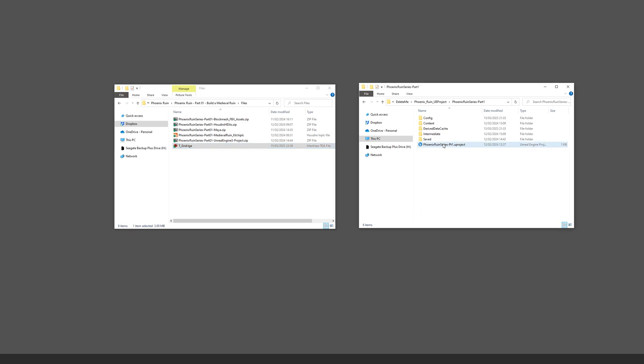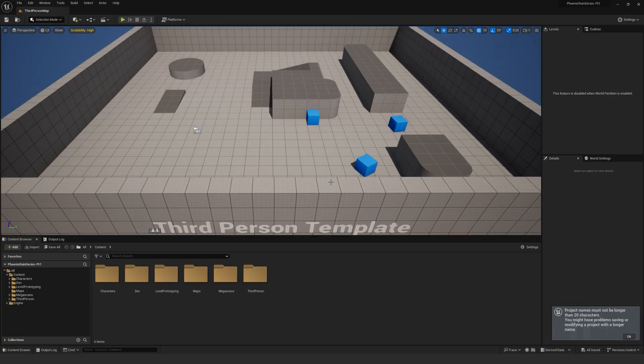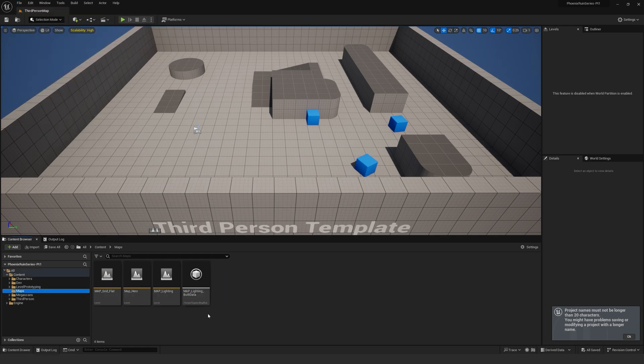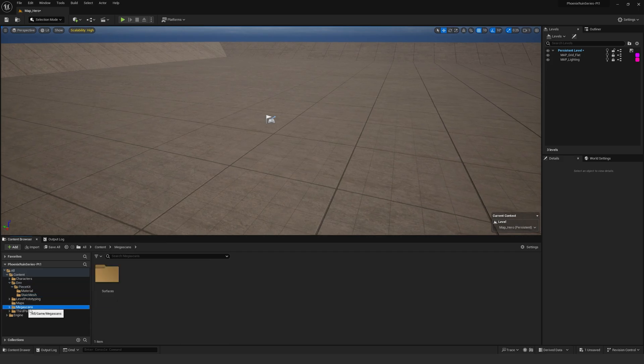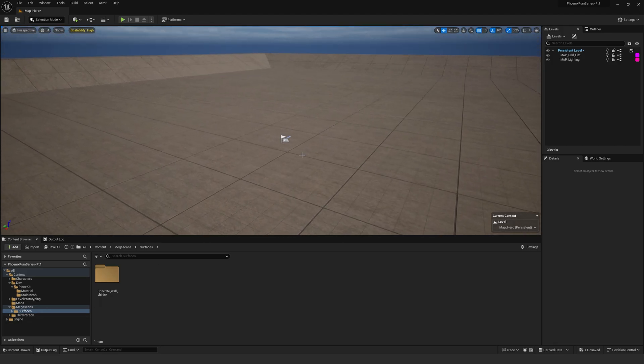Next I want to have a look at the actual Unreal Engine project you get. We start off basic — I have this level, so open the map hero, and inside here all I've done is created this basic level with these kit pieces that I made. I've used some Megascan assets to give it some surface, and we also go and create the tri-planar grid material with that texture grid.